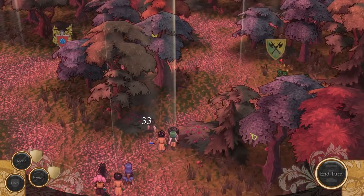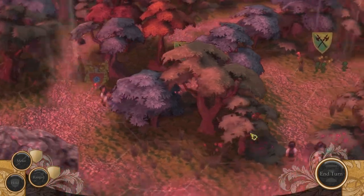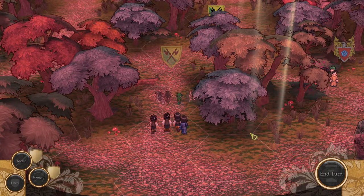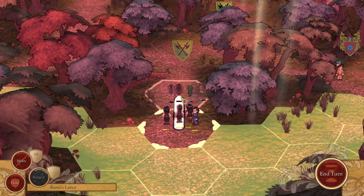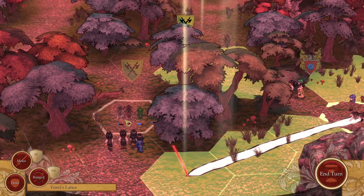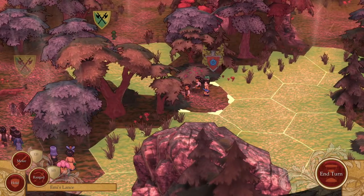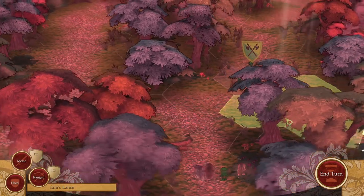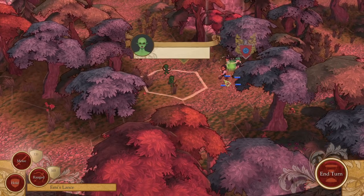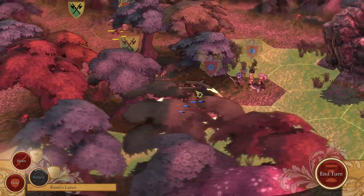They're firing ranged. I wonder if there's permadeath — I'm not quite sure. This is nothing we can't handle. Let's weaken them with ranged first if we can. I have to kind of understand when I can't reach them. Like, this looks like it's going to attack, but they might get to that last. Okay, they did attack. Bitter Guts was defeated. Got some leveling up. And now we'll melee them.